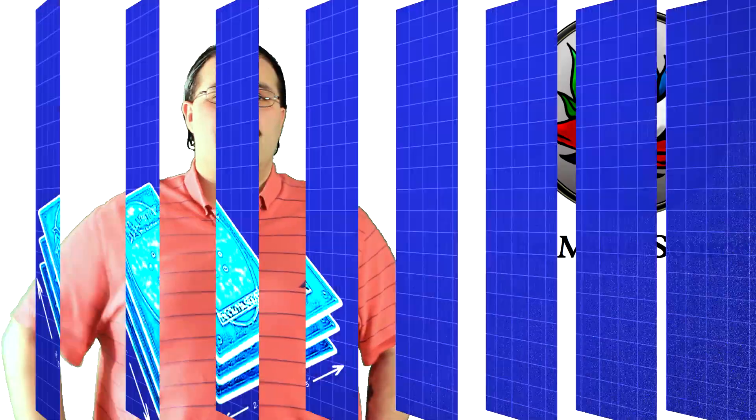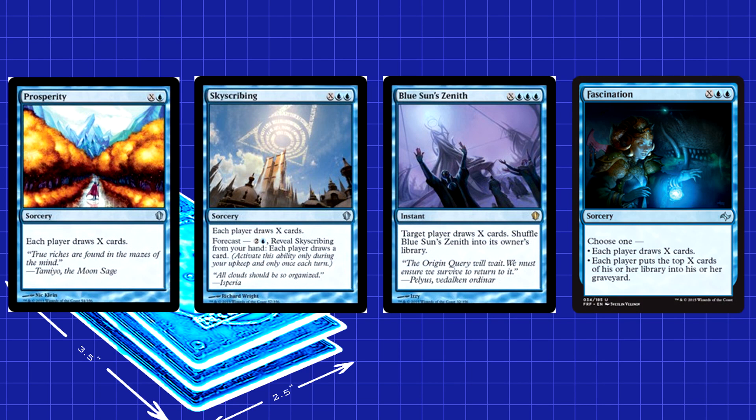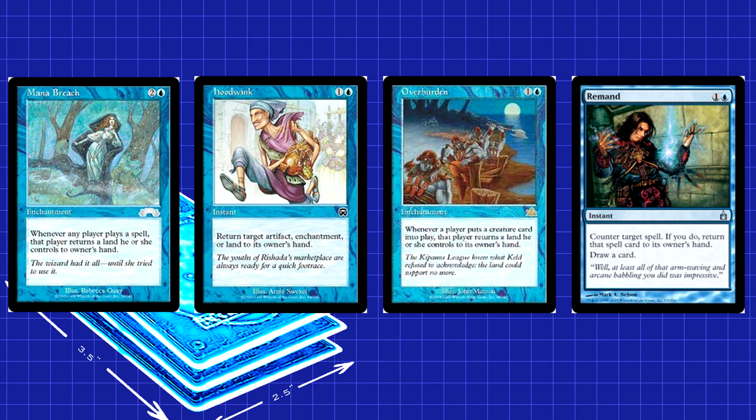If you don't have a lot of these cards or want to make some changes, I have some suggestions. A few players really like the old-school Owling Mine deck. If you want to run Ebony Owl Netsuke and Black Vise, you totally can — try to find room for some X spells like Prosperity, Skyscribing, Blue Sun's Zenith, and Fascination. Some other good spells you might want to test with are Mana Breach, Hoodwink, Overburden, and Remand. These are all great cards that just didn't make the cut.